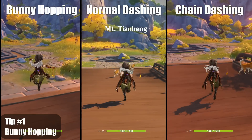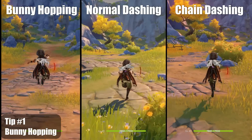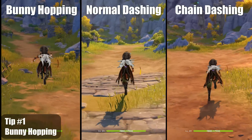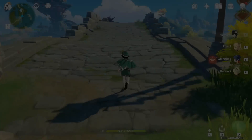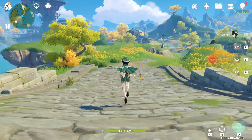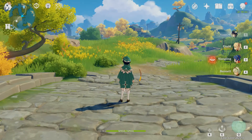If you time your jumps correctly you can even keep up the speed while your stamina is at zero. I'm also comparing bunny hopping versus dashing. If you space out the dashes while you sprint, you will also move faster and use less stamina than a constant sprint. In addition to spacing out your dashes, you can dash twice with a character and then swap to another and dash twice again immediately. You can do this with all four characters before needing to stop since there's an internal cooldown.